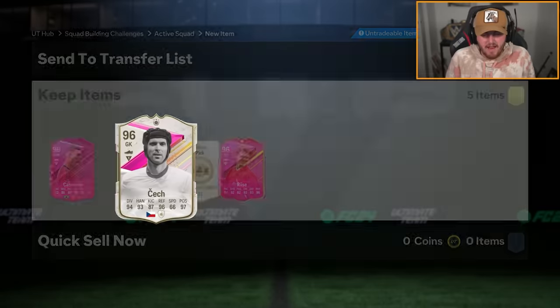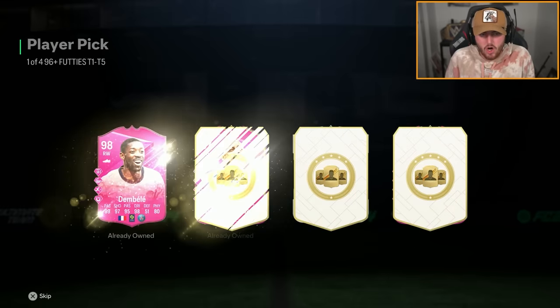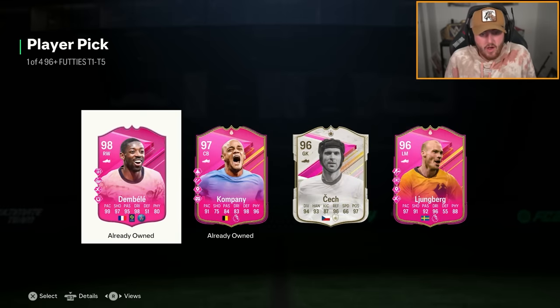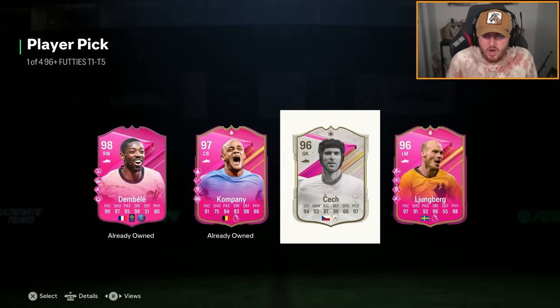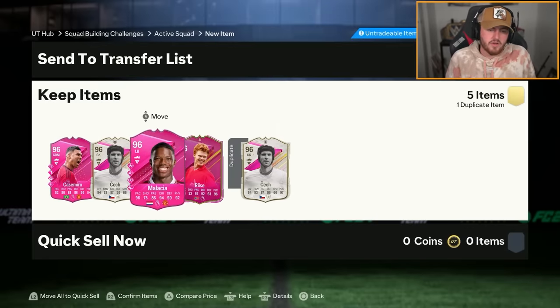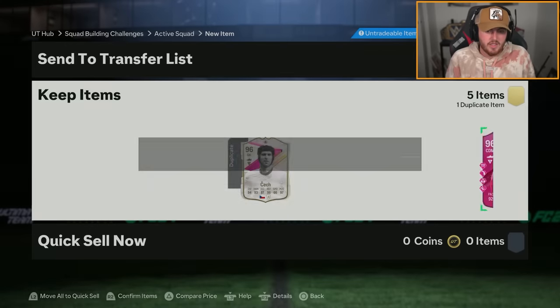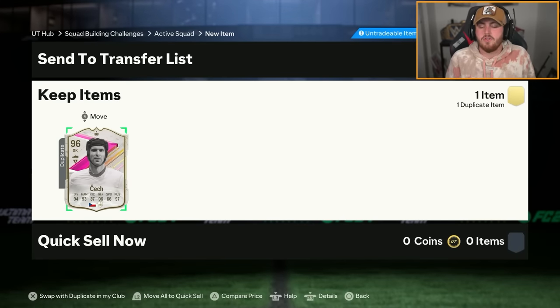I think Kompany has been in every single one of these picks so far — I'm not even kidding. 98 Dembele is not a bad one. I do already have him, but he is worth like a couple hundred K still, so we'll take that. That is a horrendous set of five 96 plus picks. But we'll go again and open some on SharePlay as well.